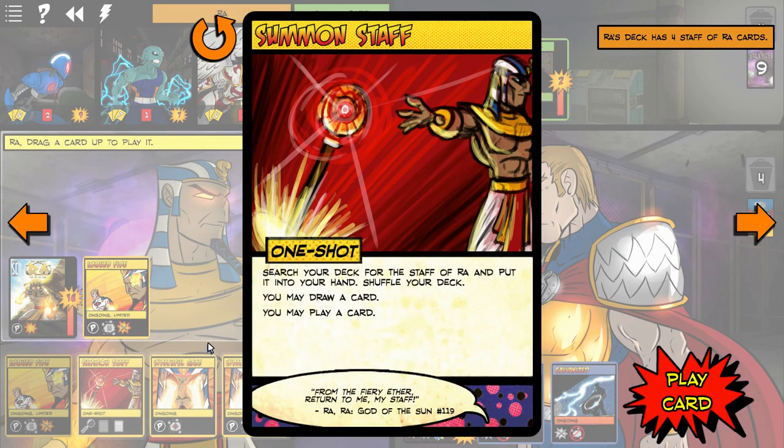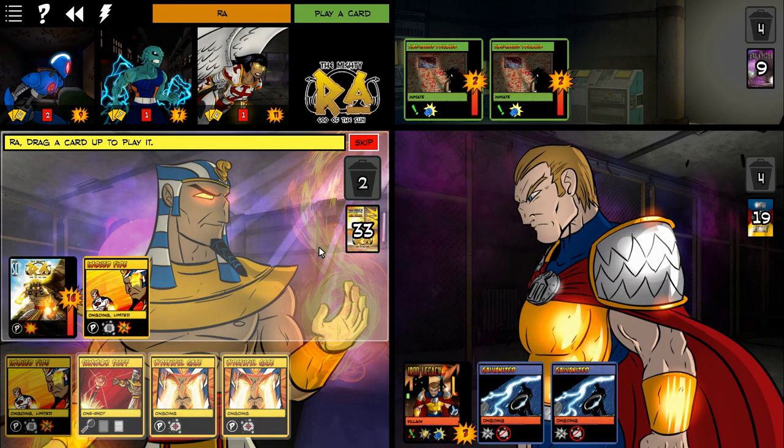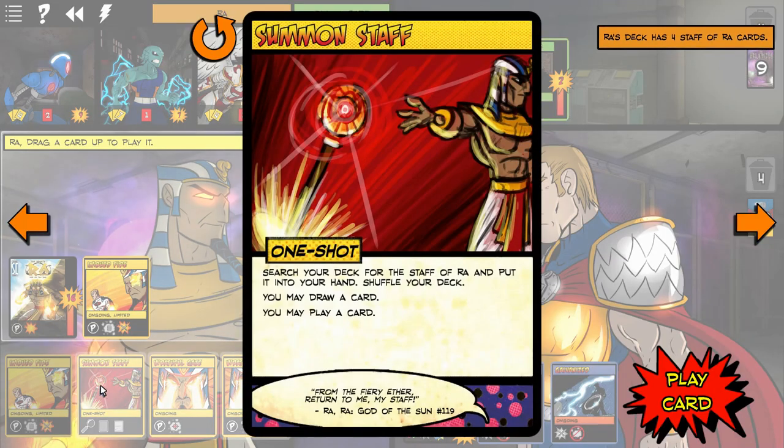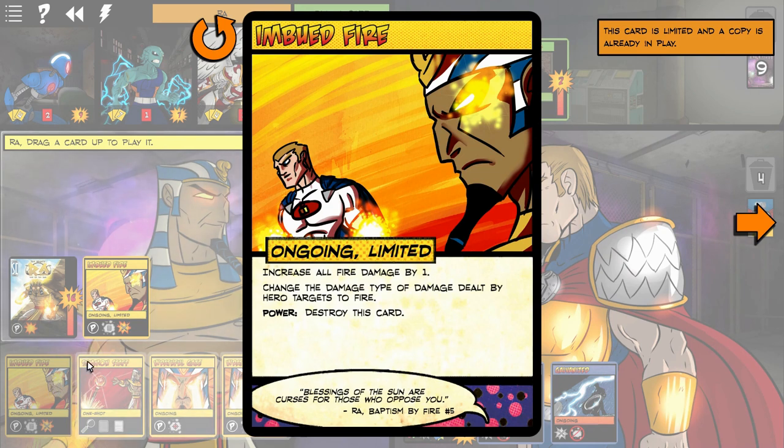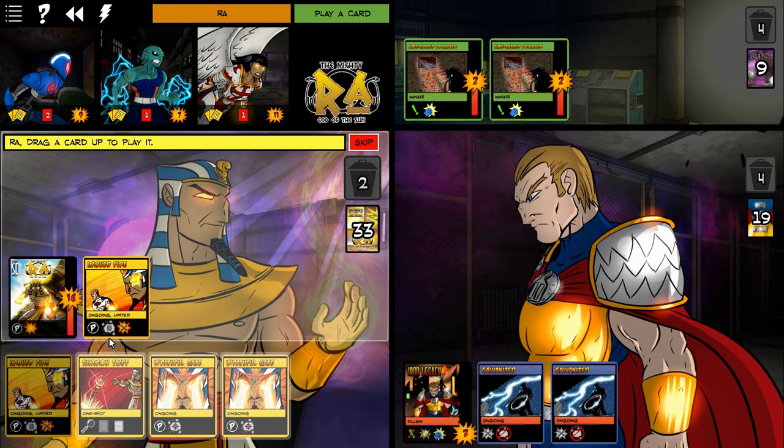That's Iron Legacy's complete shtick - very powerful, but very brittle. If you can break through those ongoing events, he crumbles. When I didn't have any way to chisel through the ongoing events, Iron Legacy crushed me every time in three turns. So is Omnitron X the key member? Tempest is also pretty key - both Omnitron X and Tempest had cards that could destroy ongoing events, which is why I brought those two in.